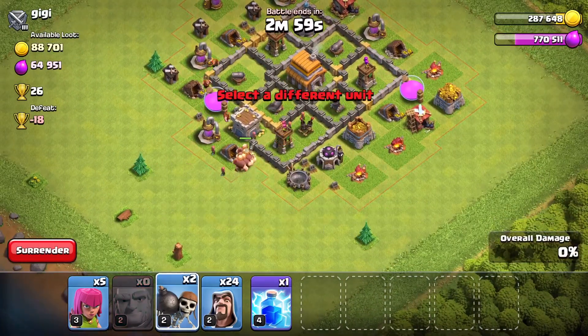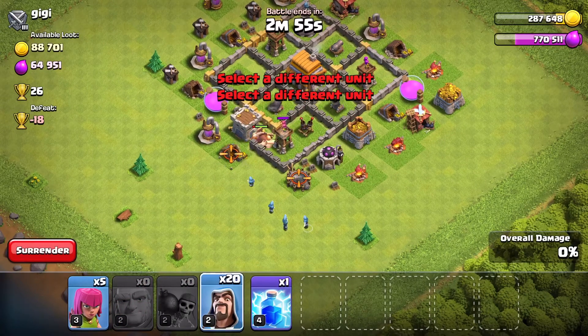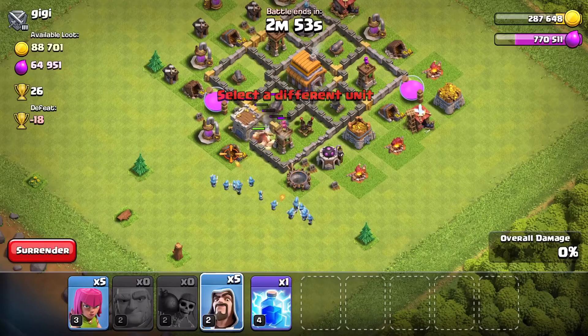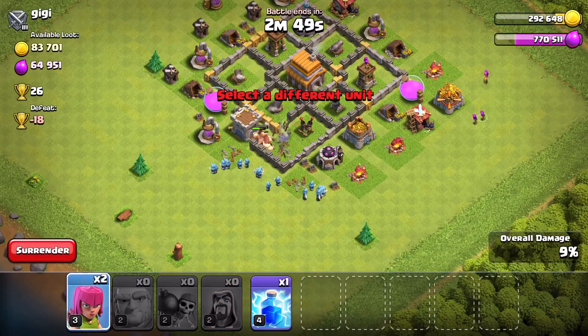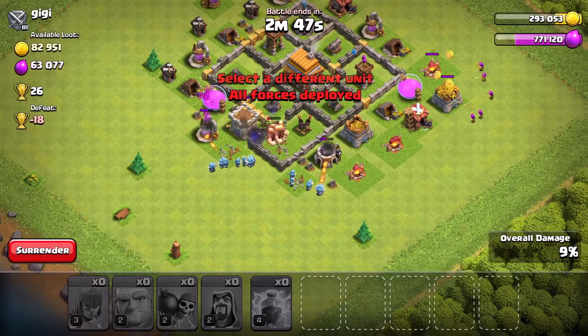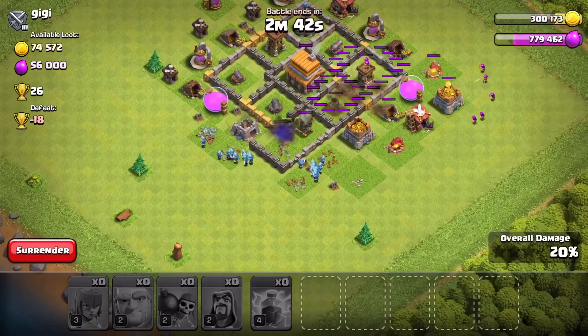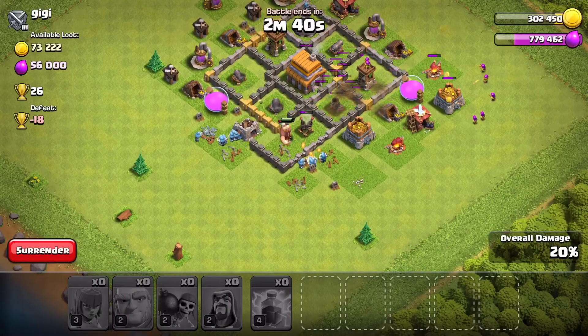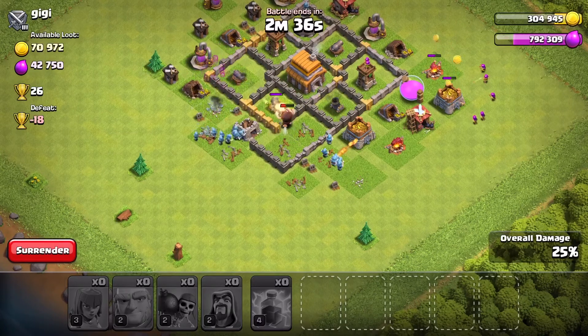I reckon an easy three star and fairly decent loot. So we'll just start by spamming all of our giants over here, get our two wall breakers in, and now let's put our wizards in there. We'll play our lightning spell in a couple of seconds on the mortar. And the archer tower — it almost got rid of the mortar.